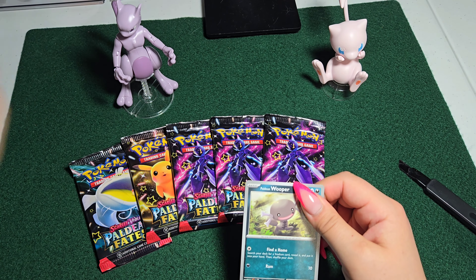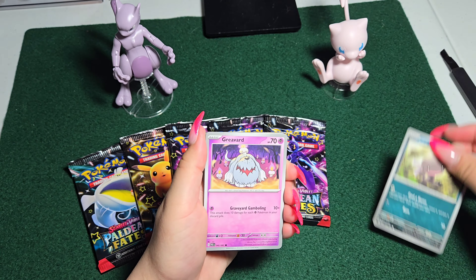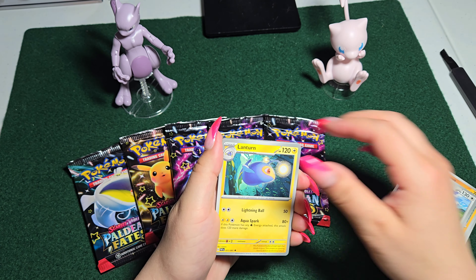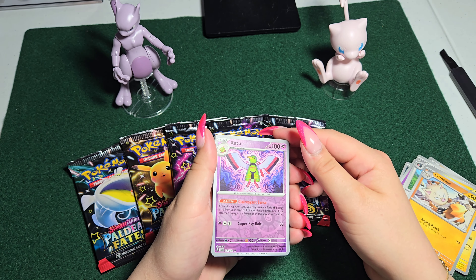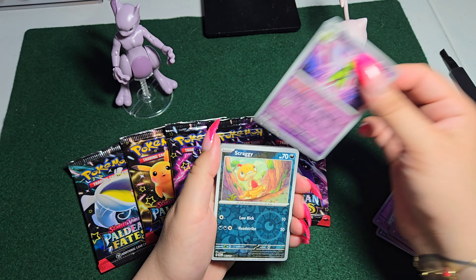We've got a good start with Wooper right here. Let's get straight to the point and see if we got anything good. Oink-a-loin! Lantern! Primeape! Xatu! That is a cool artwork right there. I believe this is a reverse holo — correct me if I'm wrong in the comments. It's a good find.